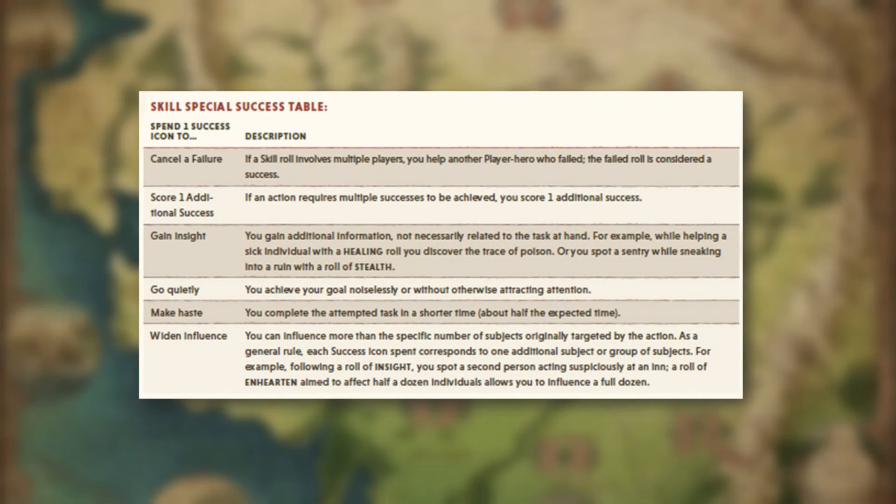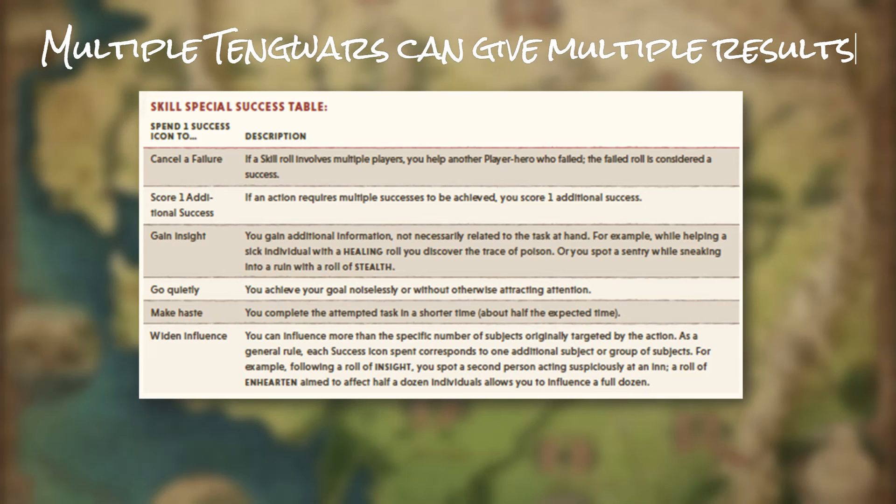On special successes, usually for skills only, a player can opt to spend the Tengwar icons rolled to trigger special results. Looking on page 19 of the core rulebook, you'll see a skills special success table. You can spend one Tengwar icon to: cancel a failure, score one additional success, gain insight, go quietly, make haste, or widen influence. If a roll scores multiple Tengwar icons, they are normally used to achieve multiple special results, such as assisting a fellow player hero and doing so silently.